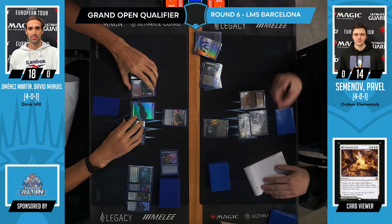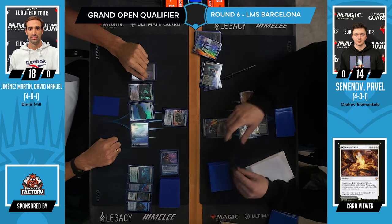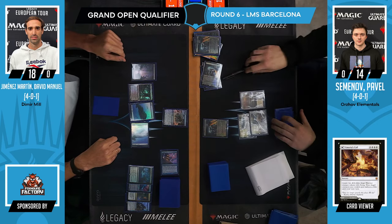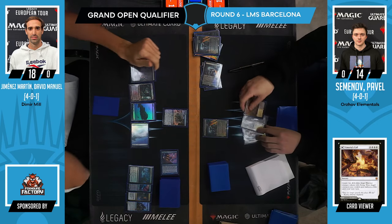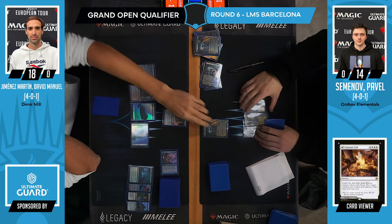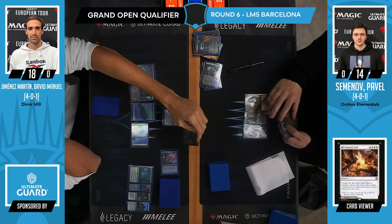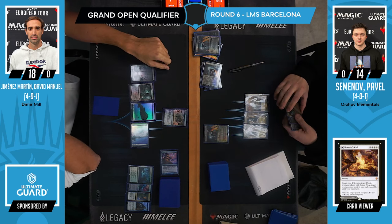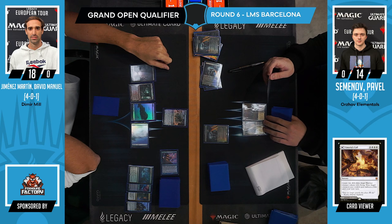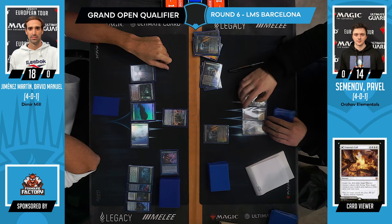Trigger. This is not actually very fast — three cards a turn and pass? That is pretty slow compared to Stoneforge and Kaldra coming down soon enough. So I think we'll be activating it. Pavel gets to untap with the Stoneforge here, which is a big deal, but nothing really unexpected against a Mill deck.